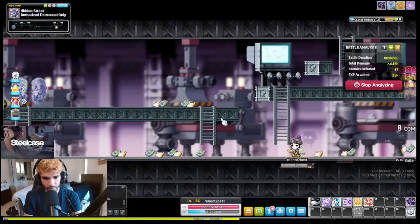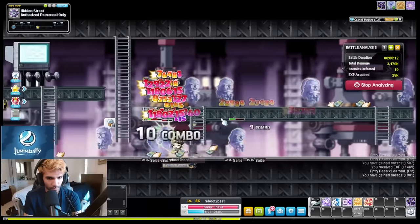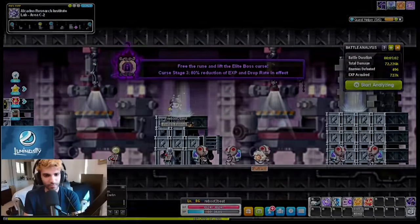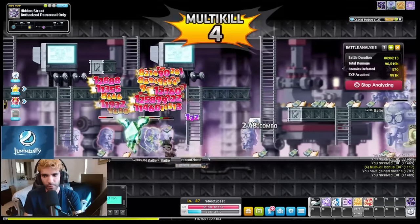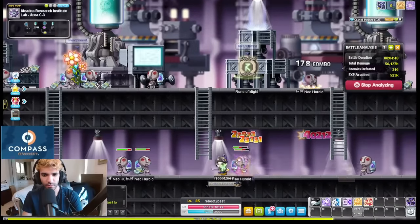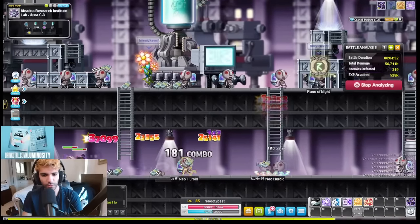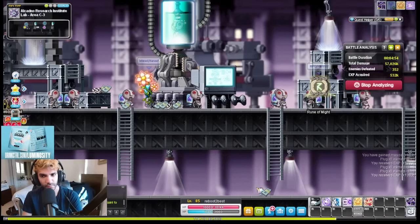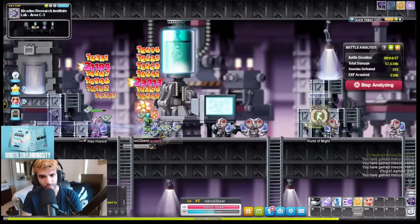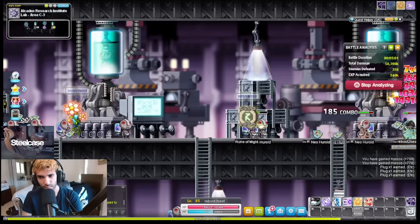Once you hit 80, you can try out the higher level maps here. Authorized Personnel Only is available to you via a hidden map. To get there, you must enter a portal inside of Lab Area C2. Good luck getting a map here though, because this place is going to be insanely busy. If you can't find a map at Authorized Personnel Only, Lab Area C3 and Lab Area C2 are both good alternatives that offer slightly more EXP than the maps we were just previously grinding at. But the difference is so minimal that if you can't find one of these maps, just stay at the previous maps mentioned.